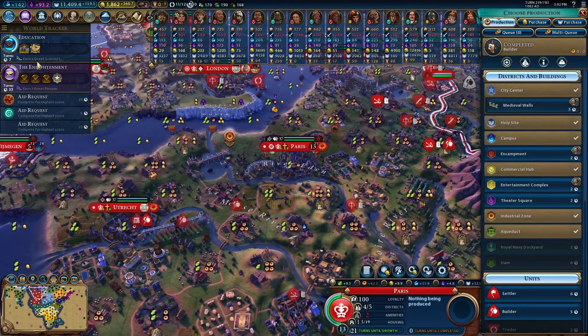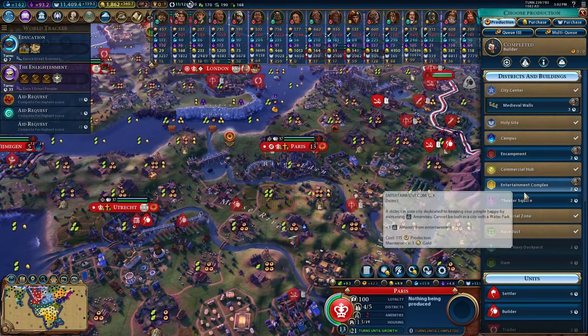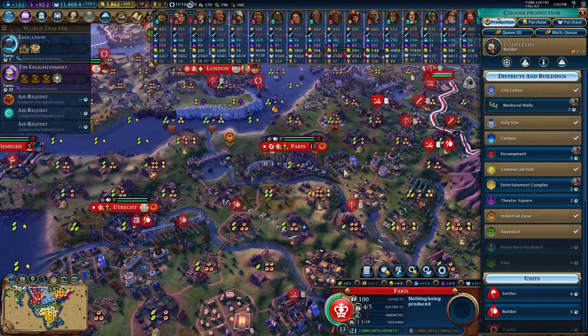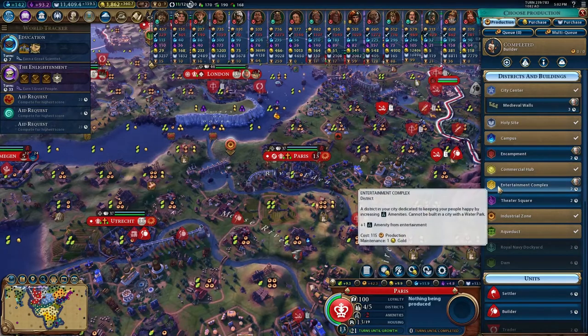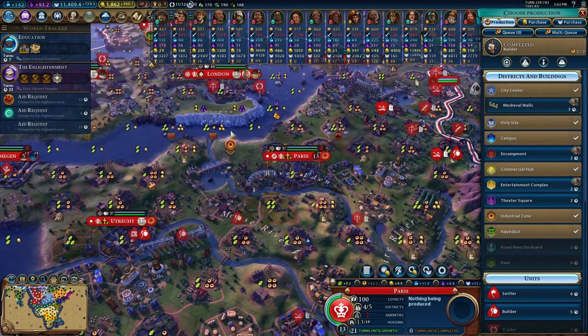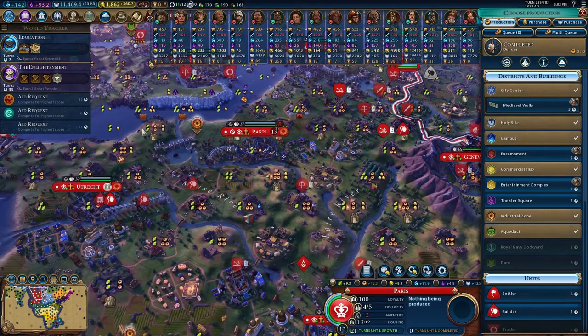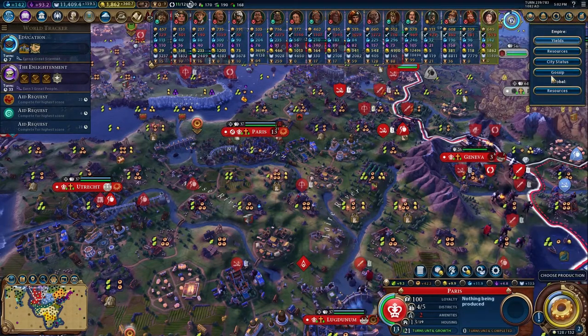In seven turns we can get the university up finally. Amenities are definitely hurting. In fact, getting an entertainment district — we could put some water parks in the water here, which would be even better. We might want to get that — let's double check our resources. It's really the only one with Niter, and we probably gave Niter to him.